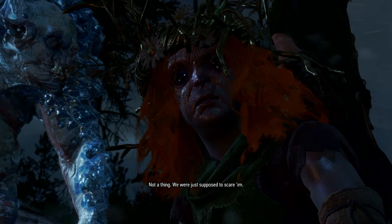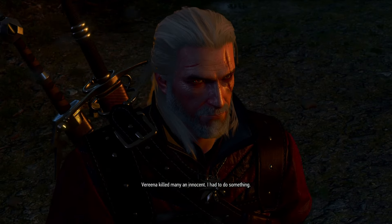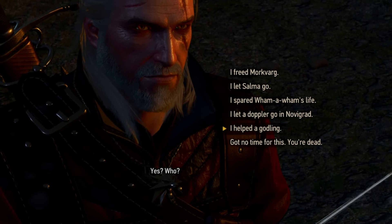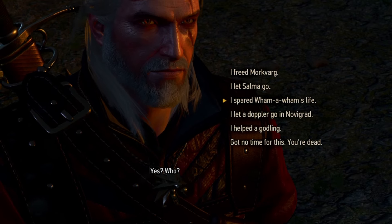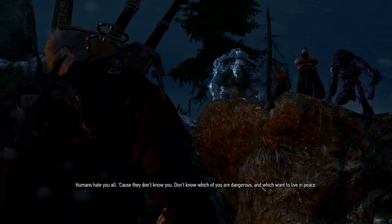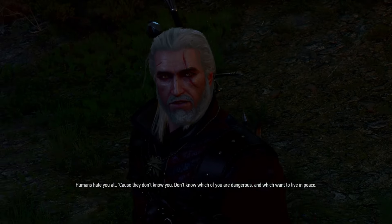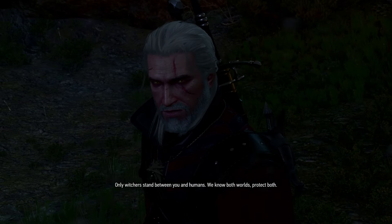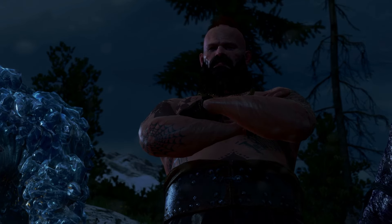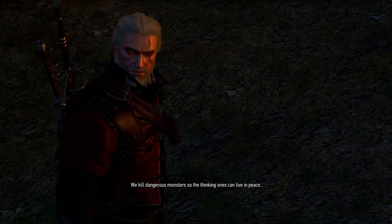Once you arrive at the ambush point, you are confronted by a troll, a godling, a doppler, and a very angry werewolf. This is a conclave of monsters who have taken up arms against humans who set out to kill them, and you have to convince them that you are a friend of monsters. You do this by recollecting all the sentient monsters you have saved or spared throughout the main story, side quests, and other Witcher contracts. Geralt says: 'Humans hate you all cause they don't know you — don't know which of you are dangerous and which want to live in peace. Only witchers stand between you and humans. We know both worlds, protect both. We kill dangerous monsters so the thinking ones can live in peace.'